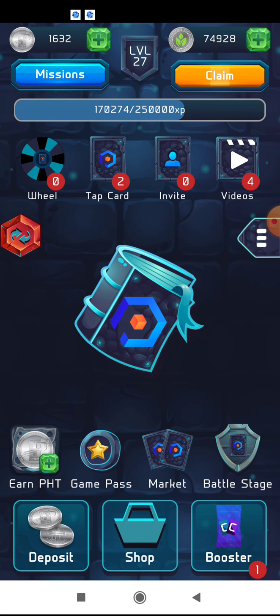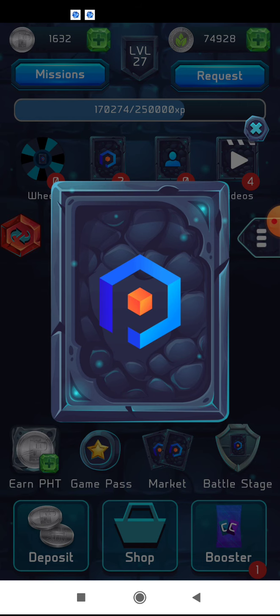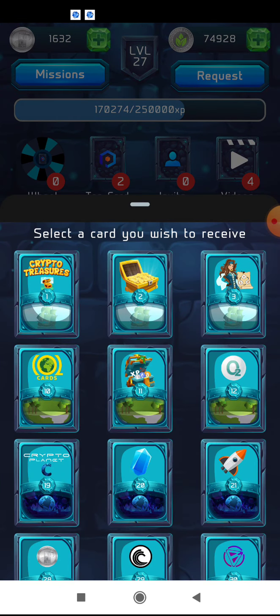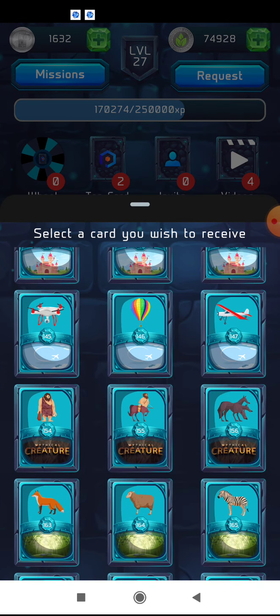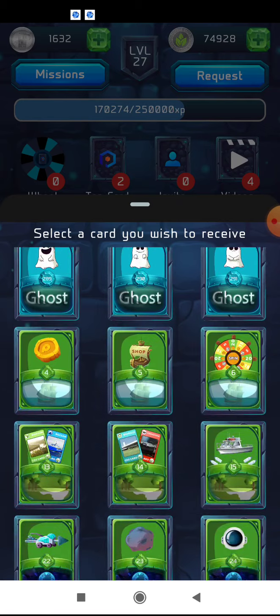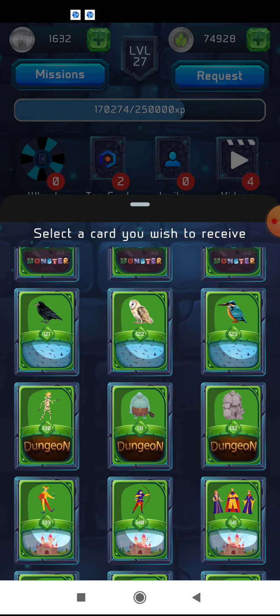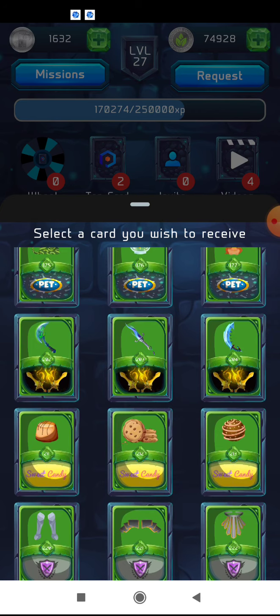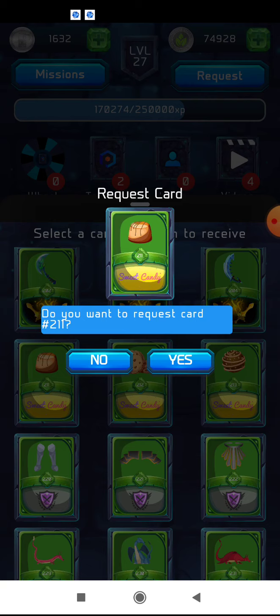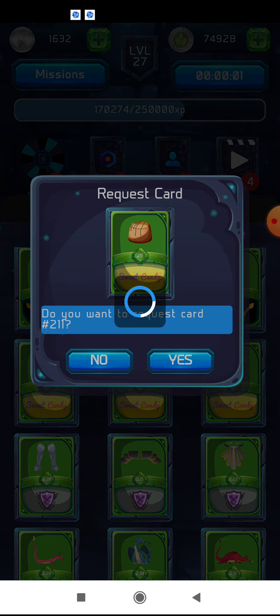On a daily basis I have one try to claim a card. Since I purchased an additional level of play I can collect green cards, which are rare, and blue cards, which are common and easy to get. Green cards are harder to get — they're called rare cards. In my purchase plan I have the possibility to withdraw one card per day.